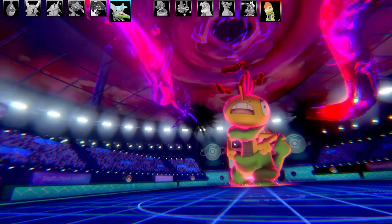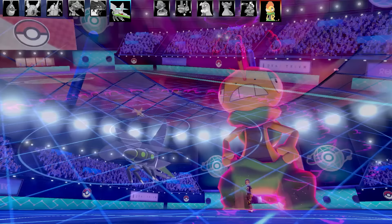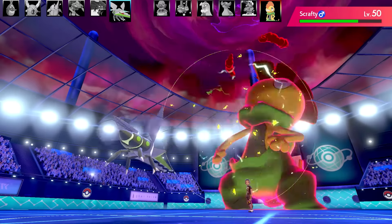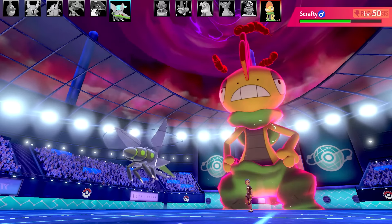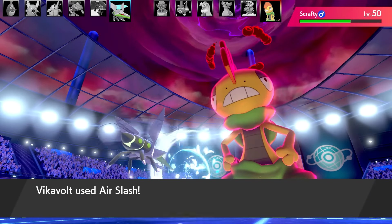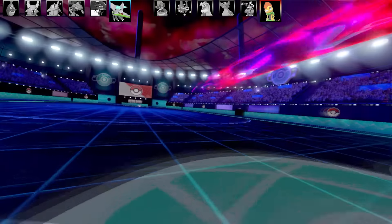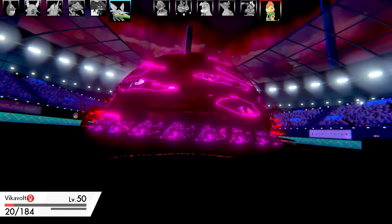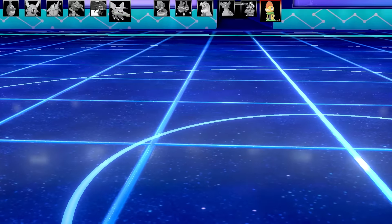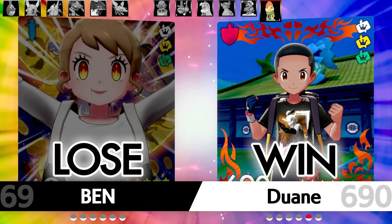The Misty Terrain has gone and I've got Gravity up, so Zap Cannon shouldn't miss. Going for Zap Cannon again - it lands, beautiful - and now Scrafty is paralyzed! It doesn't have Shed Skin, it has Intimidate. I go for Air Slash now - does less than Zap Cannon - and Scrafty unfortunately doesn't get paralyzed and goes for Max Knuckle. I was hoping to get the paralysis and hit it outside of Dynamax, but that's it for the last beetle battle. Hope you enjoyed all three battles - I'll catch you tomorrow for another video, peace out!